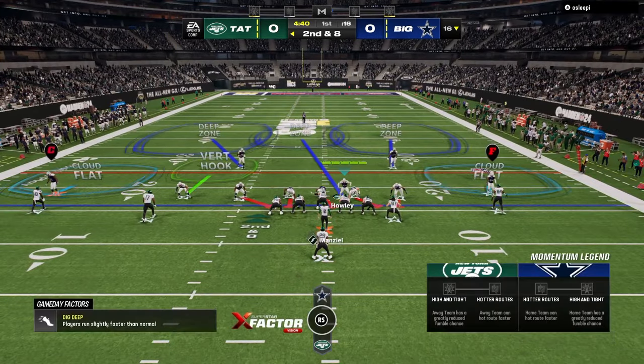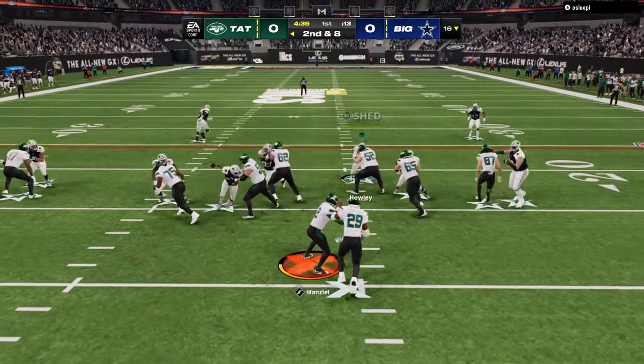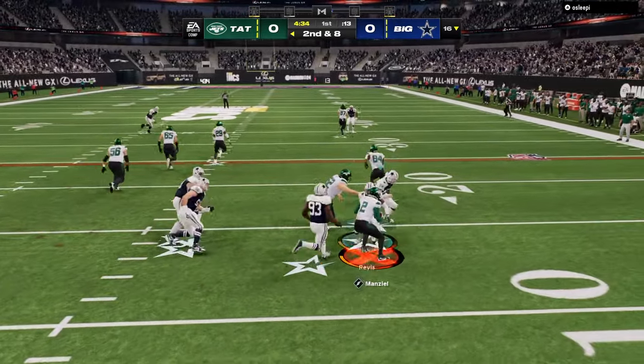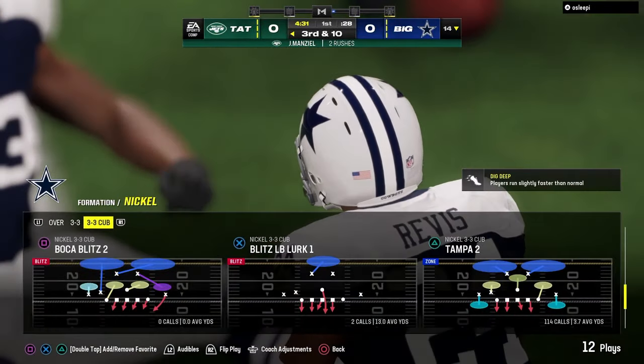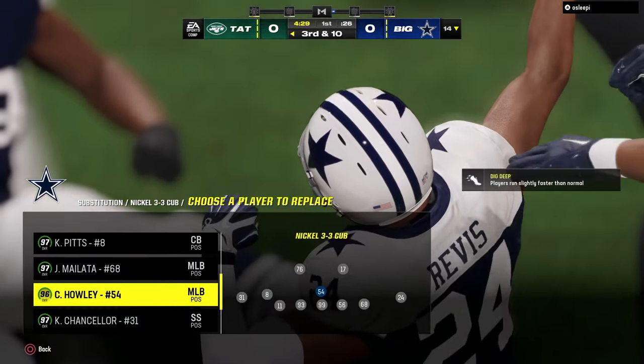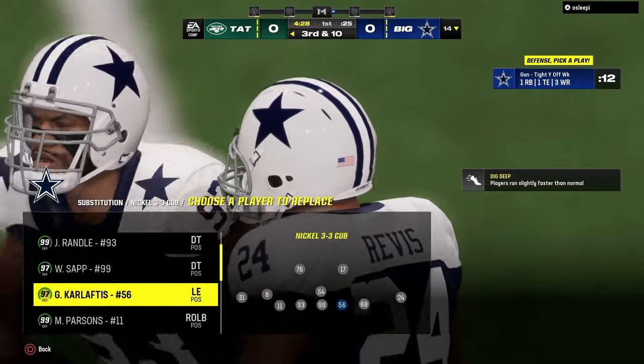I'm still rocking 3-3 Cub. I think it's a really, really good defense. There's a lot of things you can do from this defense at this point in the year, and it's really good for the current meta because a lot of people are running the ball. 3-3 Cub is really good against the pass, and it's also very effective against the run game.